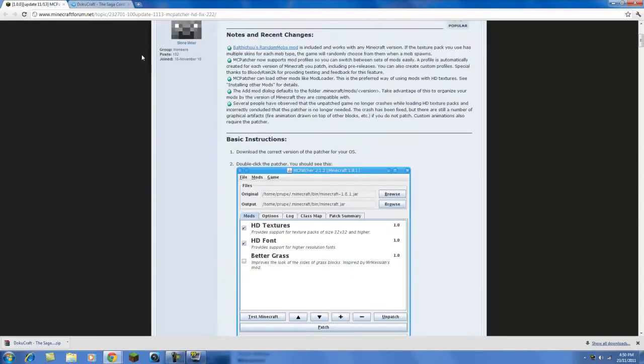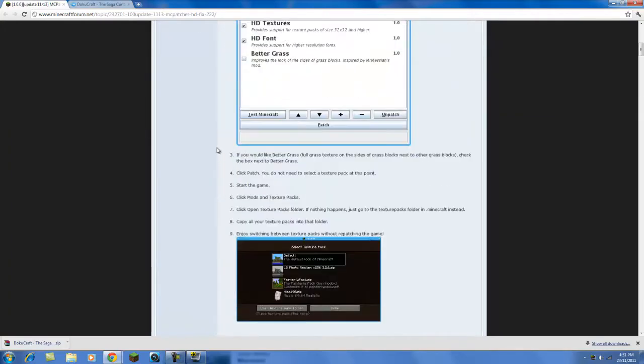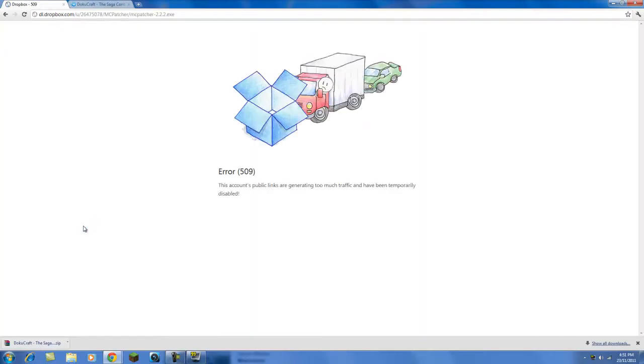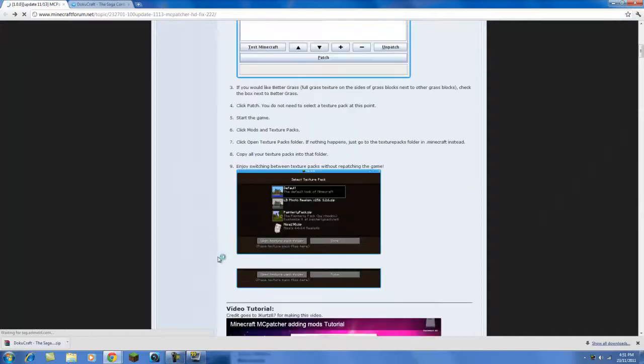Once you've downloaded your texture pack, there's going to be a link you can click on and you'll come here. Scroll down a little bit and under this video there's a download. For Windows, just download one of these - the Dropbox link downloads directly. Oh, apparently this account's public links are generating too much traffic.